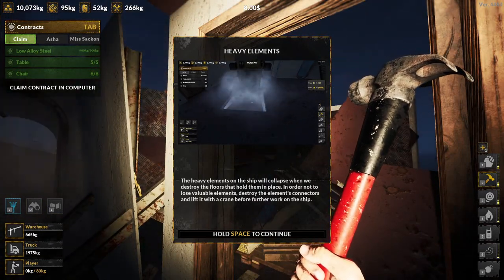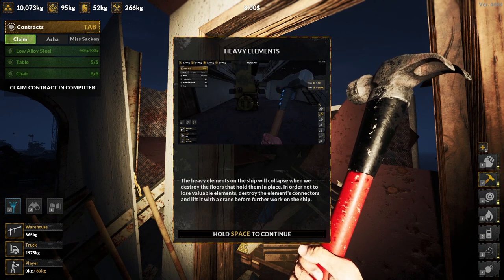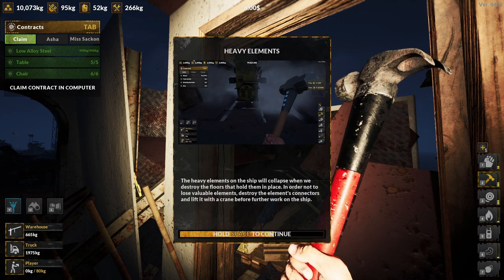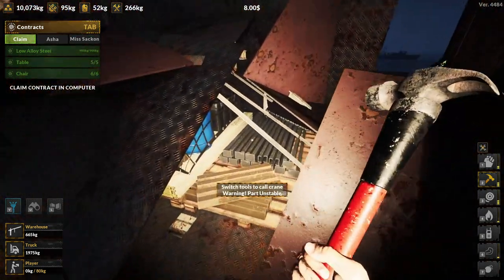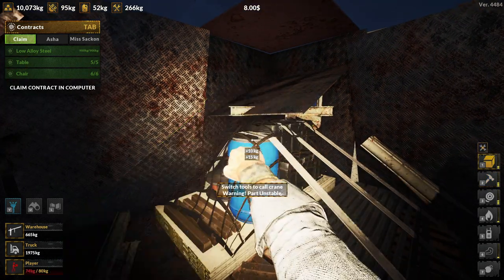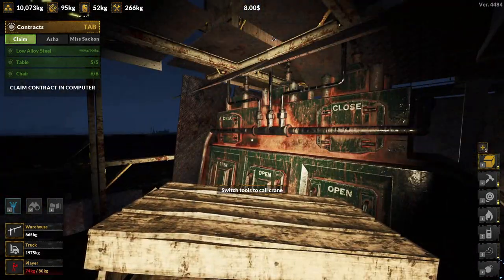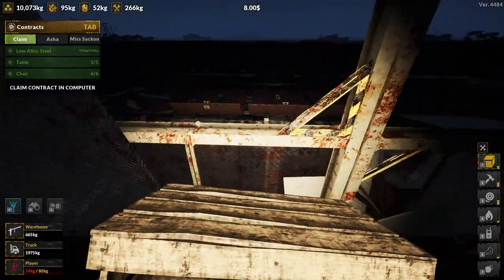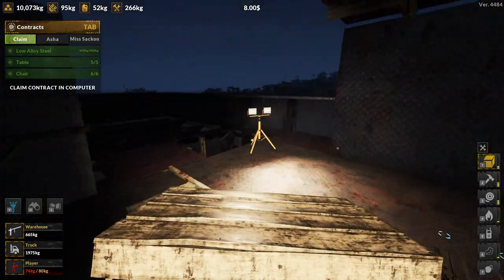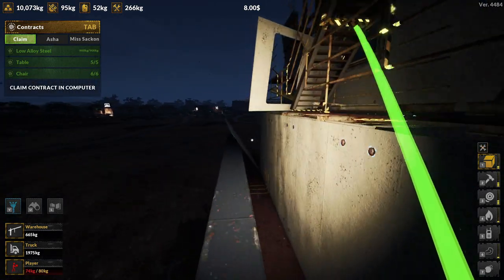Heavy elements of the ship will collapse and destroy the floors. Hold them in place in order not to lose value. Did I destroy it? Is it broken? It shouldn't be broken. We should be fine. Yeah, it's too heavy, and I know that. Oh God. I may have destroyed more than I thought I did. It's fine.